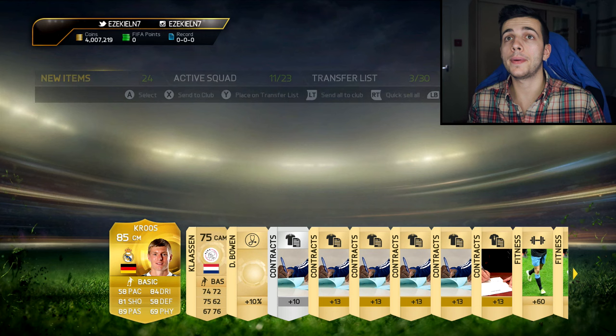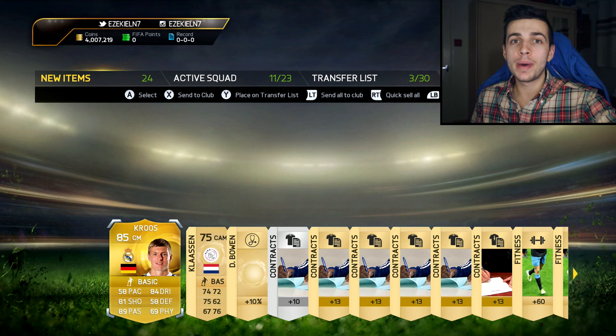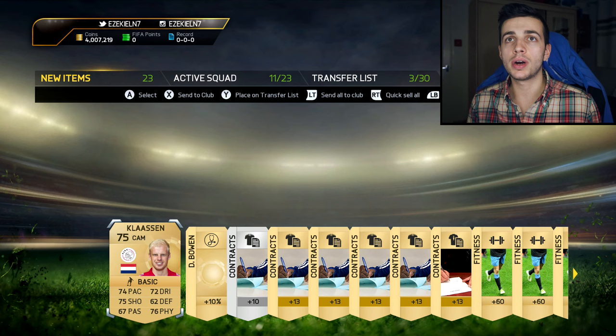Kroos! Oh no. I tweeted a little while ago — if anyone says they get a player that should be Team of the Year before they come out, then they're just stupid. So I'm not going to complain, otherwise I'd be as stupid. But obviously it's a lot easier to pack when he's not in Team of the Year. That's still a decent pack — I'm going to keep that and send it to my club, and Klaassen as well.